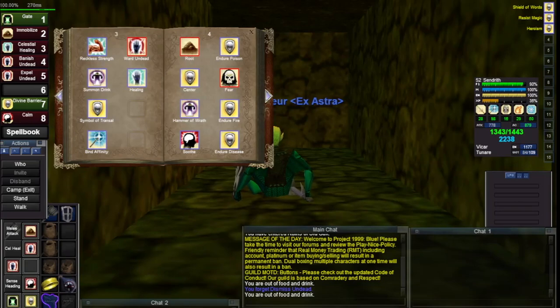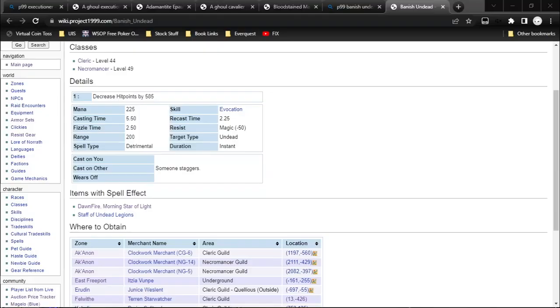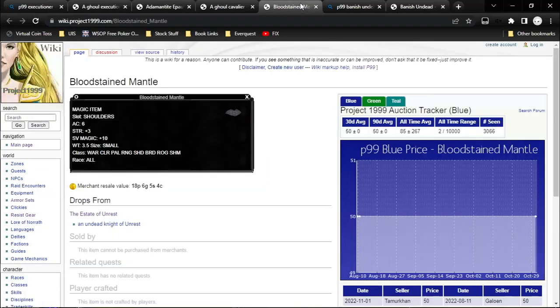I don't actually have any of these epaulets anymore, because as I mentioned in my previous video I'm usually using the Bloodstained Mantle. That magic resist is so key when fighting wizards, and especially down here in Lower Guk you want to resist those ghoul roots so you can back away from your mobs after you hit them. And when you're fighting wizards, they can still hit you even when you back away, so that magic resist helps to resist their nukes.